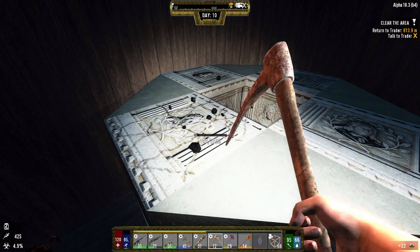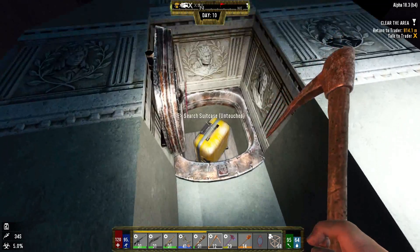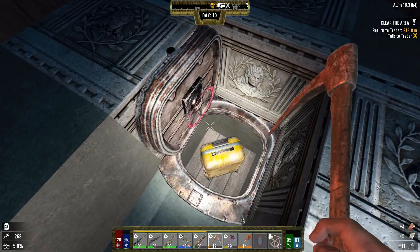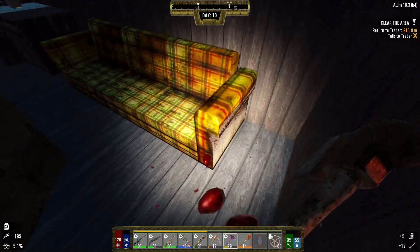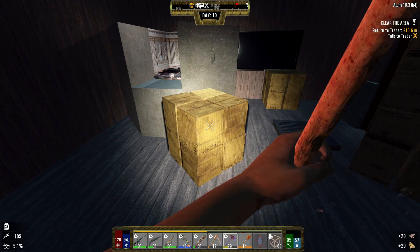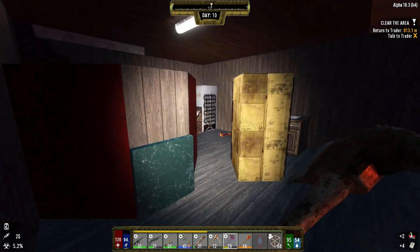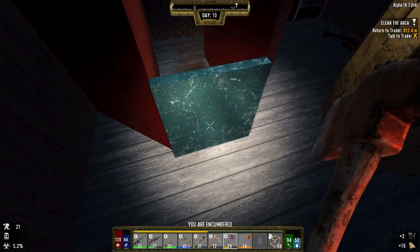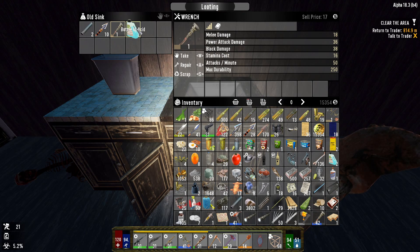We gotta get over to the horde base and get that upgraded to concrete — I've got some concrete mix going so we should be able to do it now. I thought I heard someone walking around. Was there anything in this one? No. Look at all this crap! I hate to scrap a bunch but we do have lots of those so I'm not too worried.